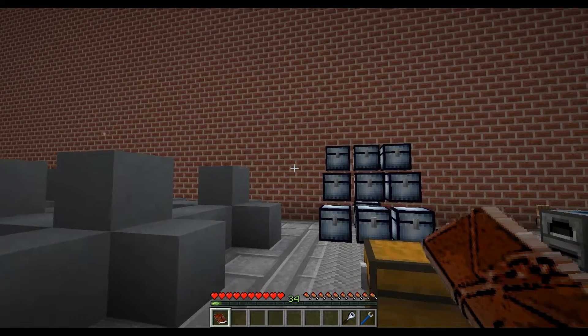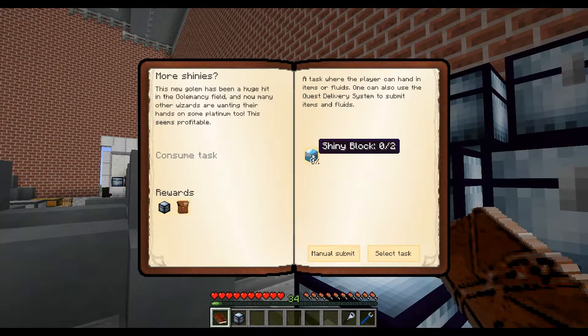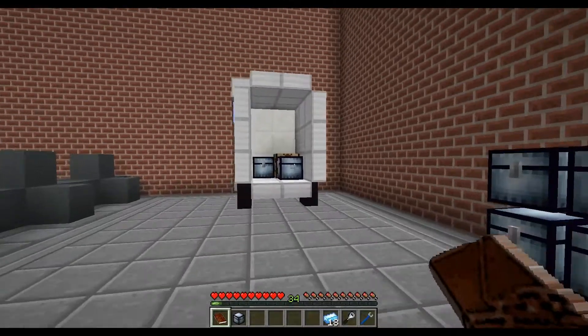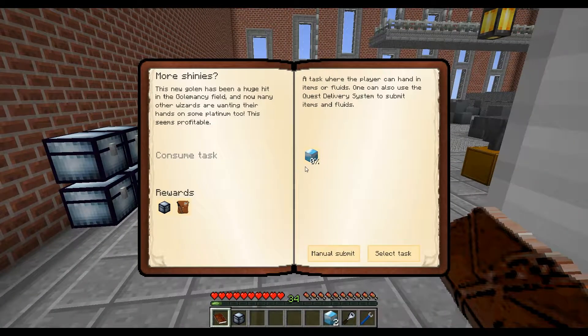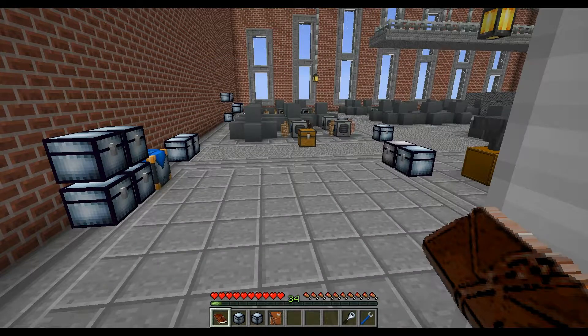We need 30 shiny ingots for that quest. We need 30, not 37. So we can go ahead and turn that in and get our reward, which unlocks more shinies. We need two shiny blocks, so we only need 18 shiny and we have quite a bit. Let's make our blocks and turn that in as well. This one is not a repeatable quest — it is completed. This one is a repeatable quest, so we can keep turning that in and getting rewards for it.